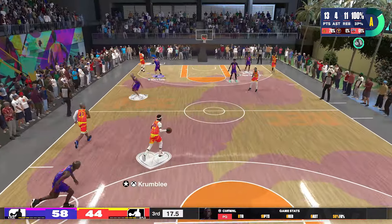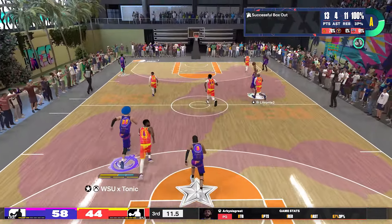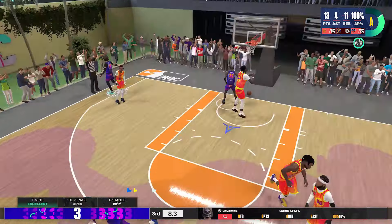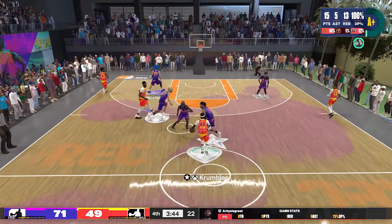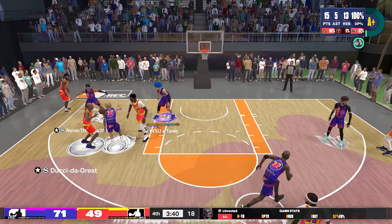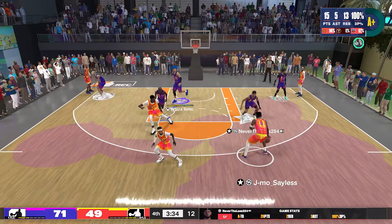I'm getting offensive rebounds on the inside center. What does he got — high rebounding, high block, higher finishing? He's an inside center, he doesn't have shooting. What is he doing that makes it worth not having shooting on his build? He's not dominating the paint, he's not dominating the rebounds, he's not getting a bunch of blocks. He is just sitting in the paint causing the spacing to be horrendous. He gets the ball at the top of the key.